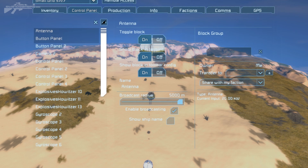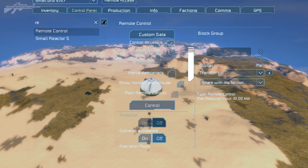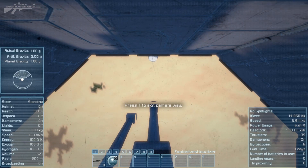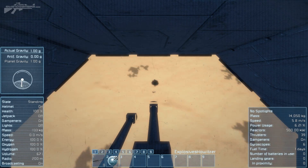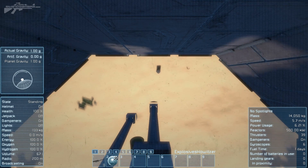If we access the remote control on this small ship and hit the control key, we can actually begin engaging targets on the ground. If I hit two, we can aim the cameras down and fire at targets on the ground. We've got quite a wide axis of view, so we can fire at targets over there and targets below us as well.